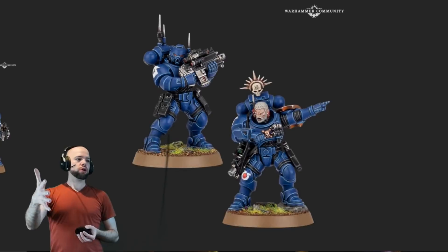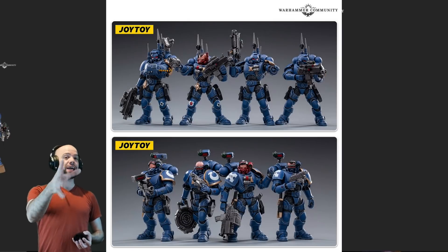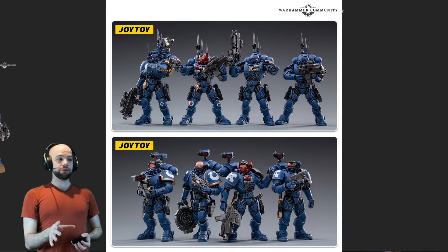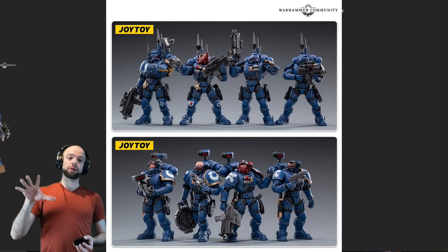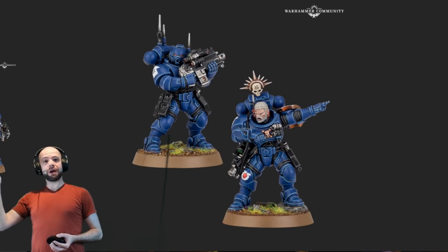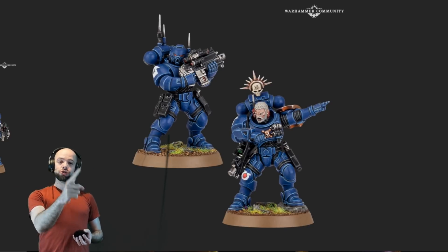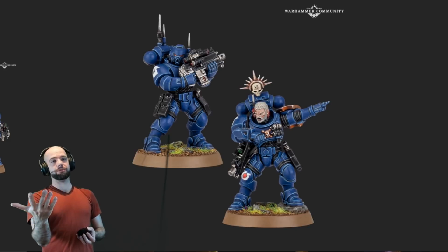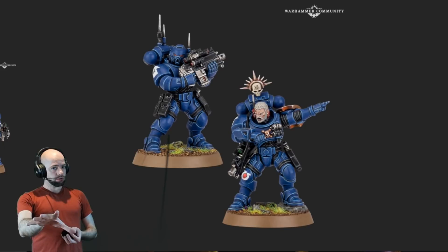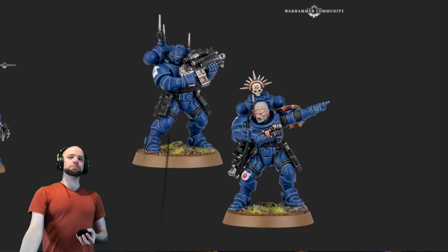Let's talk about the physical plastic. We're going to be getting an infiltrator team. The infiltrator is a 10-man box that can be built as either infiltrators or incursors in 40k — they can be five-mans. So from a single box you can build a five-man of incursors and five-man of infiltrators. This was actually the one-box kill team you could build two teams from, though now you need six models instead of five.